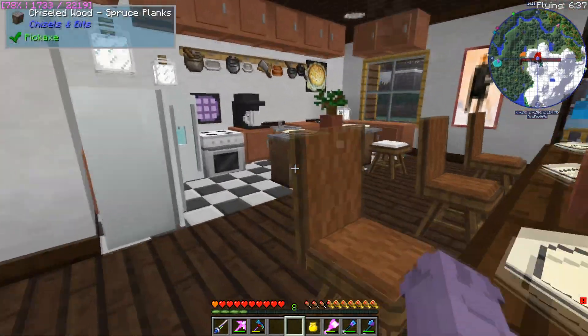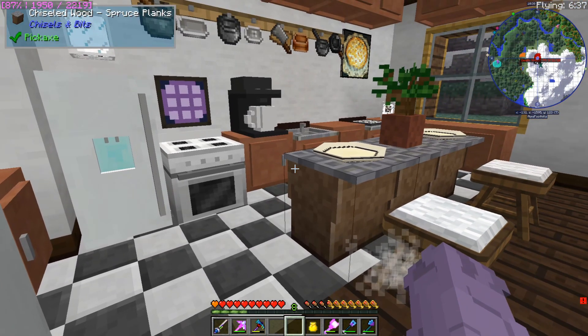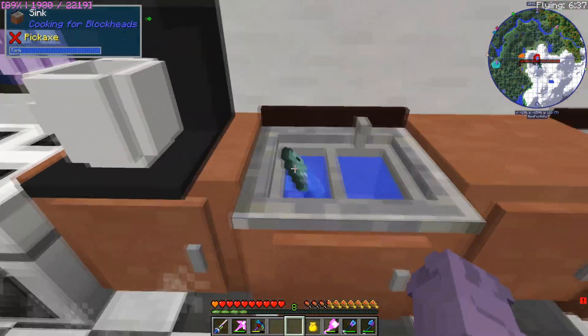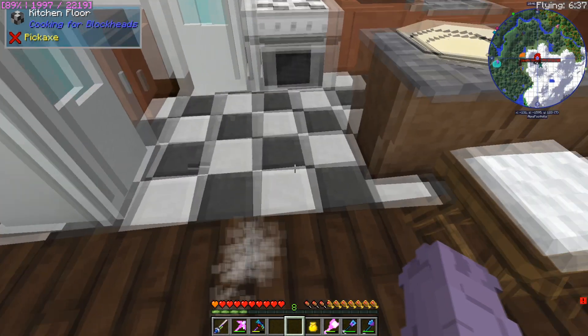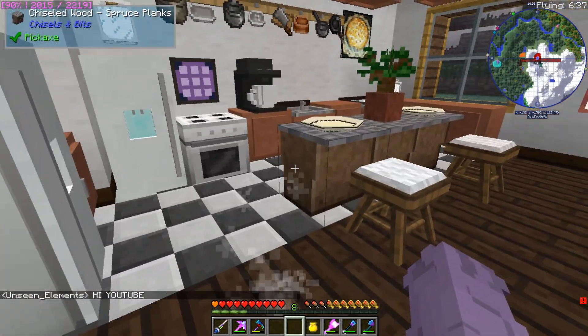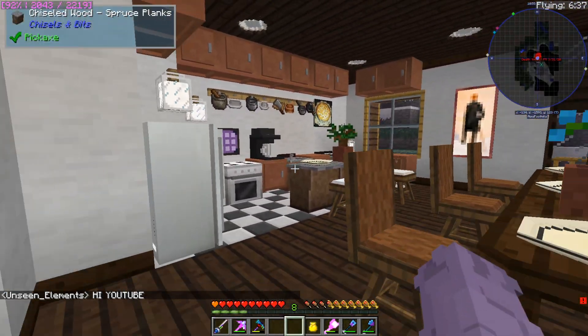There's a kitchen here using the Cooking for Blockheads mod, which lets you integrate a lot of things from Pam's HarvestCraft. We've got a sink here where you can sort ingredients. The floor here is different, which links it all together. There's a little bar stool and everything — pretty nice.